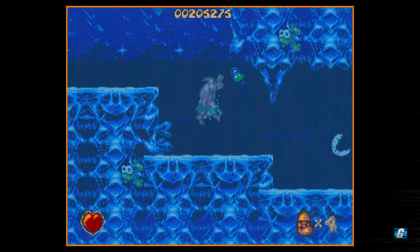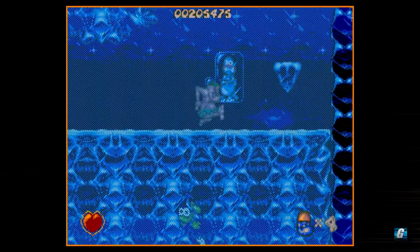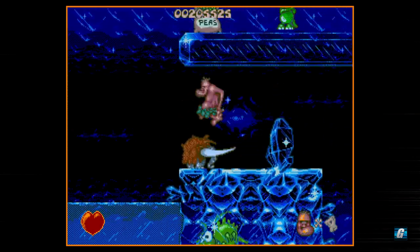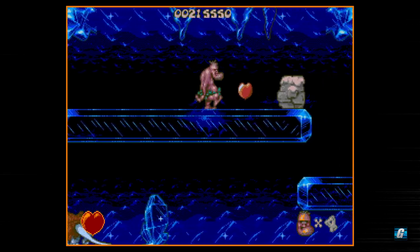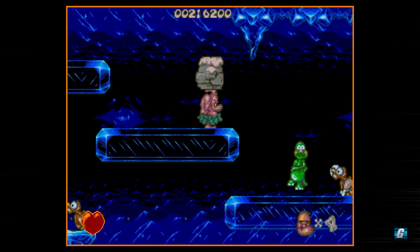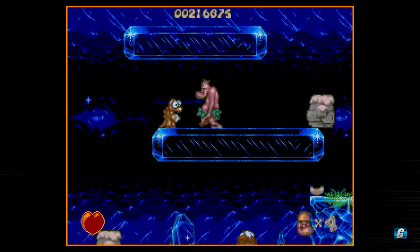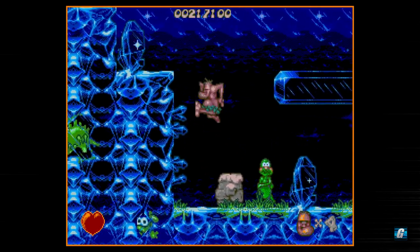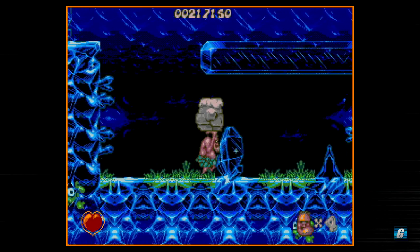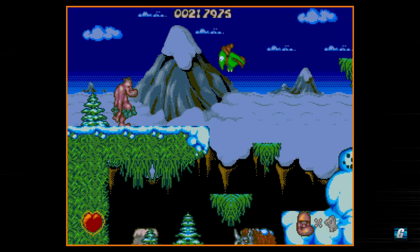Going back to the Sega CD version, there are multiple layers of background scrolling that you don't have in the Genesis version, so the background effects are much more appealing. Which is actually kind of interesting because it's not like the Genesis couldn't do that — just look at Sonic the Hedgehog. We also have to watch out for these falling stalactites, which will catch you off guard if you're moving through this level way too quickly. Overall the CD version is just really awesome and I highly recommend it. The biggest problem is it constantly resets the music, so unless you're in a bigger level, you're not going to be hearing as many of the tunes.